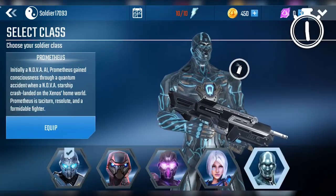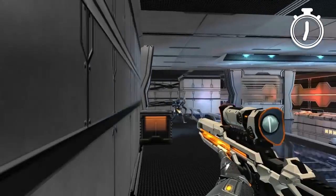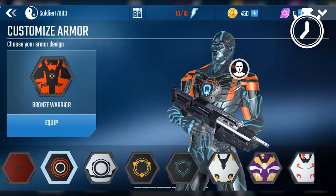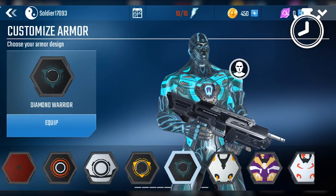This update sees an old ally join the fray. The sentient AI Prometheus has constructed itself a sturdy physical shell with advanced intelligence and reactions, all wrapped up in a high-tech combat chassis. You will want this deadly fighter on your side.